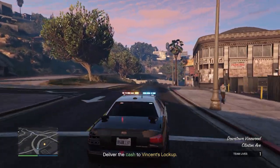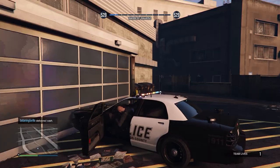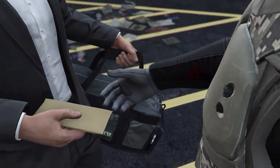Once you're outside the unit and you've got the cash from both, just head back to Vincent's lock-up and hand it to the guy who keeps it stashed there illegally.